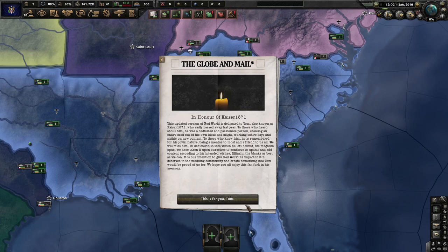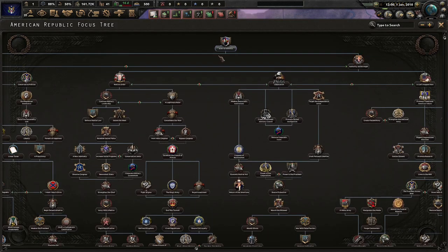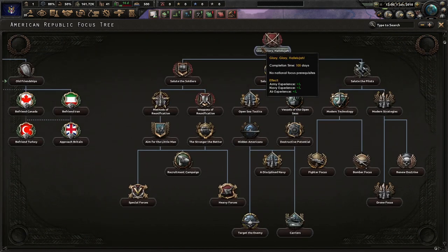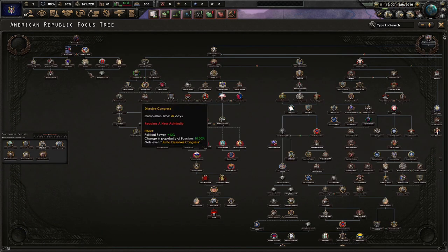In honor of Kaiser 1871 — thank you, this is for you, Tom — the State of America: 49 days, 120 political power, not bad. Push recognition, we have Glory Glory Hallelujah — oh my goodness, don't tease me with such a good time.